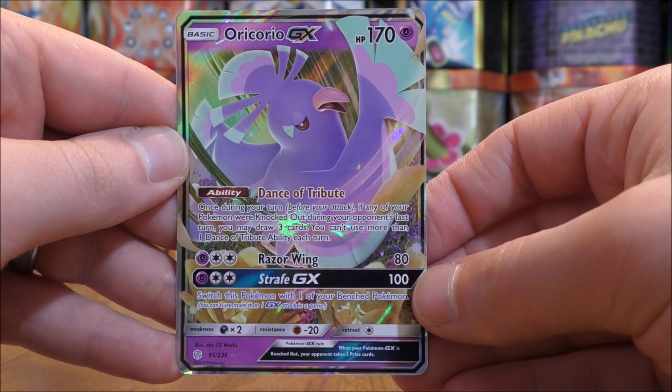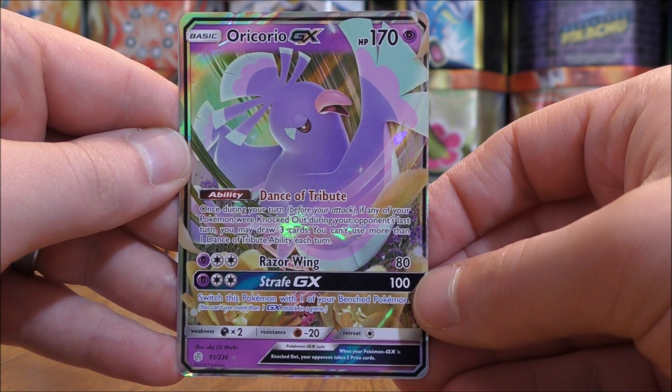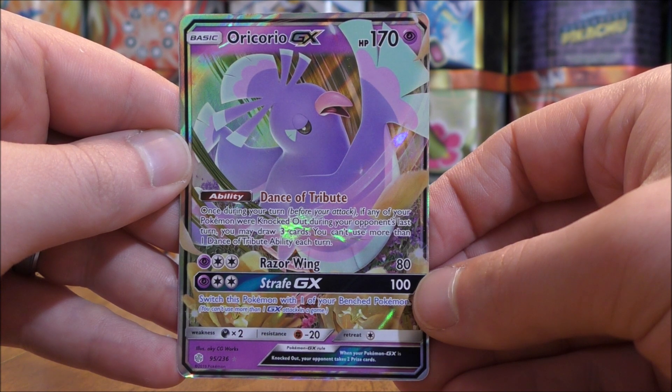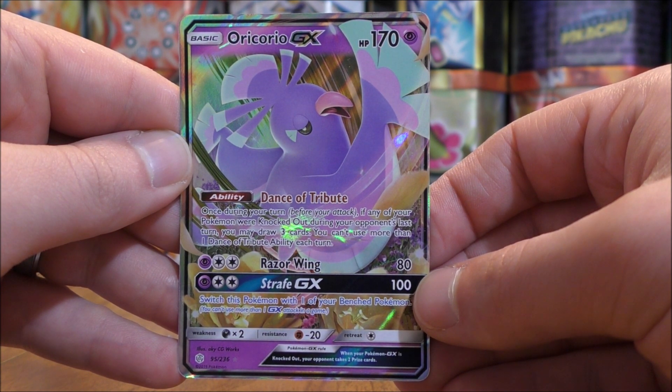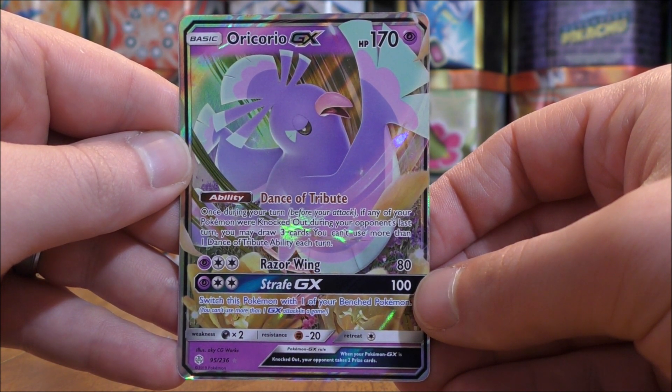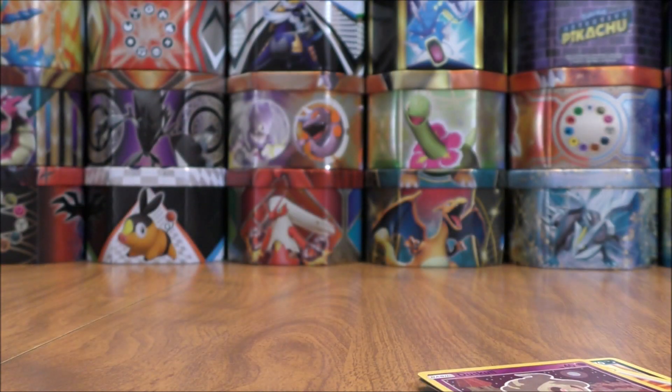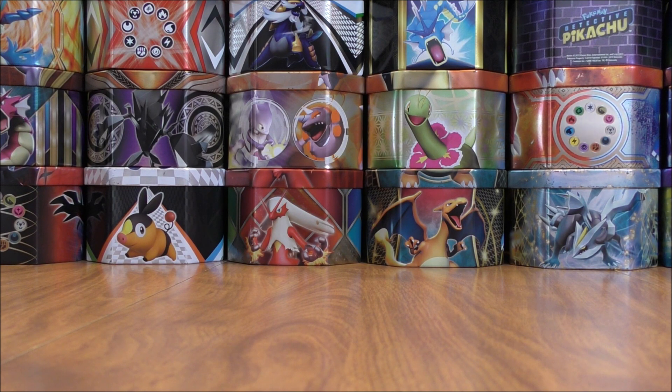And the final card would be an Oricorio GX. I do not believe I've pulled this card so far. This card is pretty good — its ability, Dance of Tribute, says once during your turn, if any of your Pokemon were knocked out during your opponent's last turn, you may draw three cards. So a great ability on this card, though two terrible attacks. A useful card that may see some play.